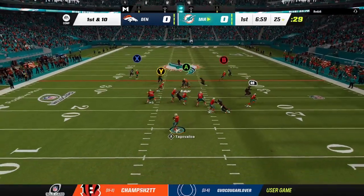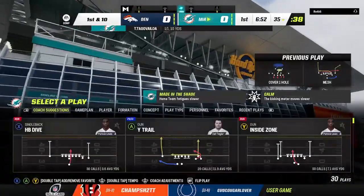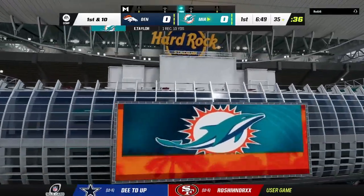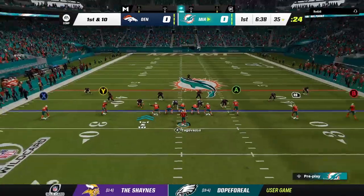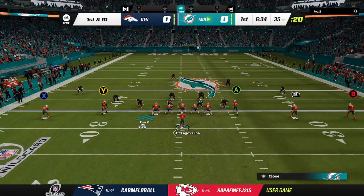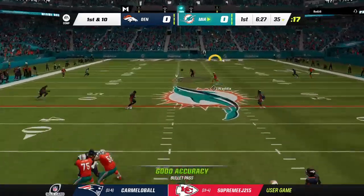Throwing to start here is Tua. It's a short one, complete to the tight end and up to the 35 before they're able to knock him down. Right away they rack up 10 yards on their first play from scrimmage. What a nice example of a tight end doing exactly what he needs to do — how he worked his way to the outside, made sure he secured the catch. And then anything after that we count as a bonus. Indeed, he gets enough for the first down.